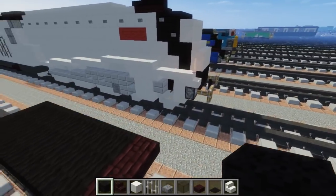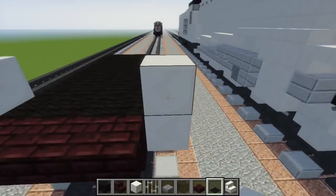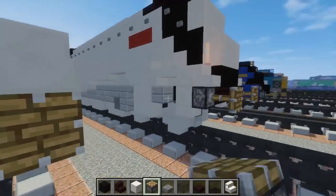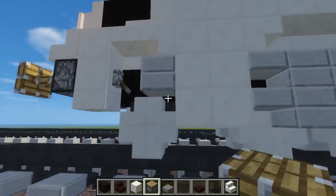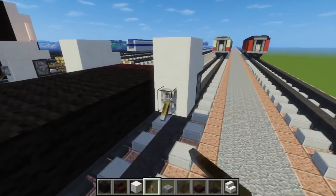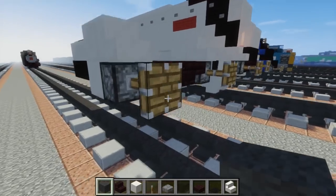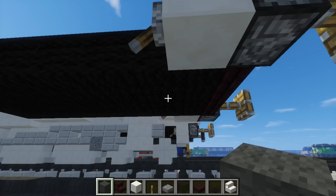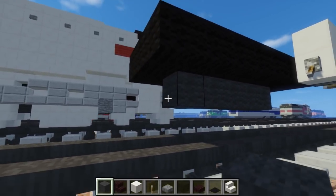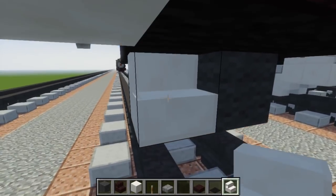Once we're done with that, let's work on the sides a bit. Take a block of quartz and add two over here like that, and add a quartz stairs in the front. Below the quartz stairs, we're going to have a piston for the buffers. Just take a lever and pull that right behind this block so that we can extract the pistons. Next, let's take a gray wool, go down here and add that in the middle, and make it six blocks long.